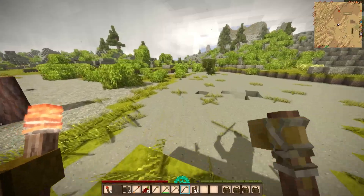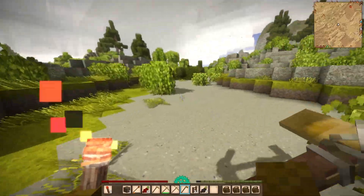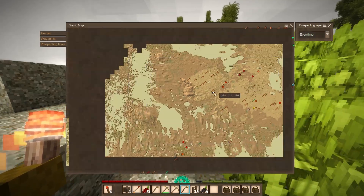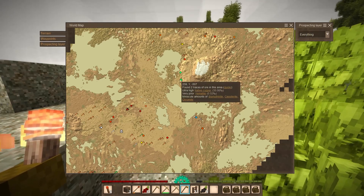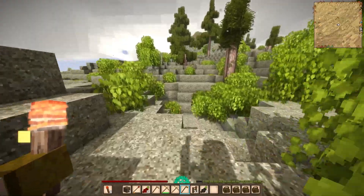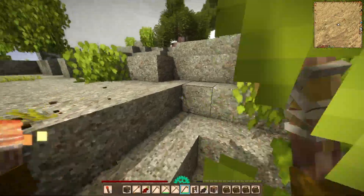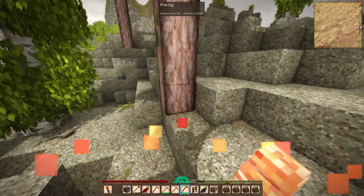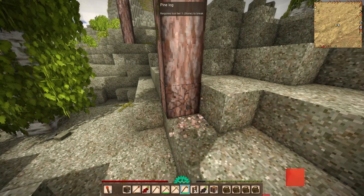We made a hammer, two pickaxes, a prospecting pick, and an axe. I'm running over here to get some berries and some wood because I want to make more ladders — we're going to be going up pretty high. I need to chop down some wood. Oh man, that's so much faster! I like that. We're going after bismuth today, and I believe we just need bismuth and copper and we're good.